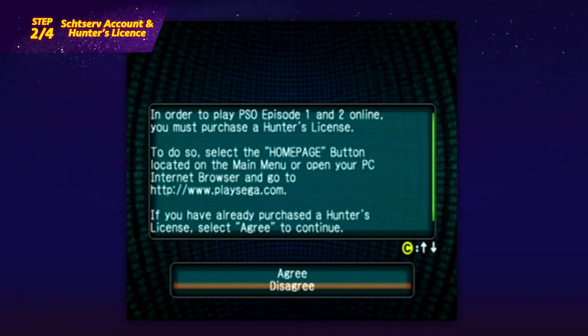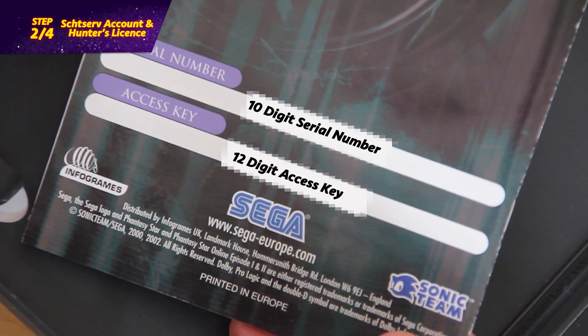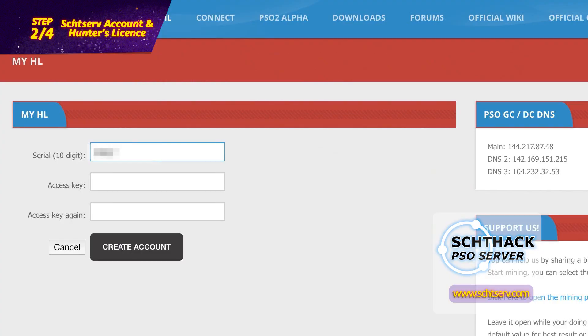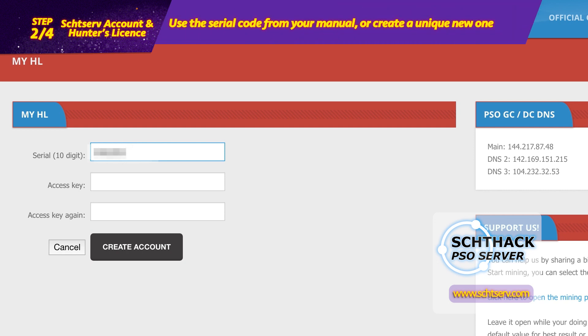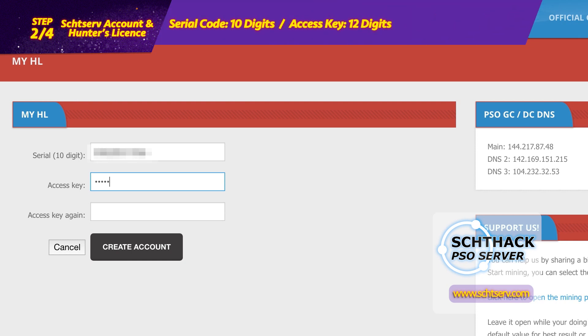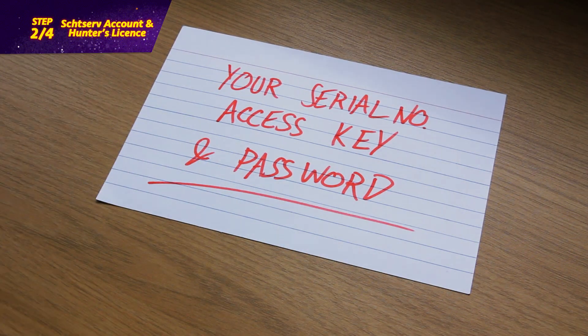PSO still requires a hunter's license, access key, and game serial code when connecting online. For the original server you needed to use the serial code printed on the back of the PSO manual, but Schthserv lets you create your own in case your manual is missing. As Sega is no longer generating hunter's license access keys, you create this number yourself too — just enter any arrangement of numbers, so long as it's unique to you.